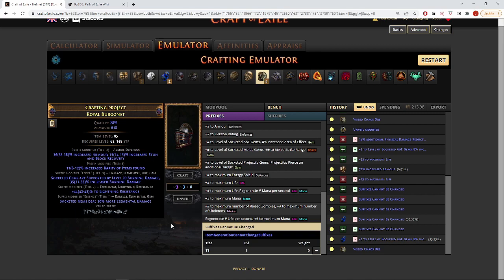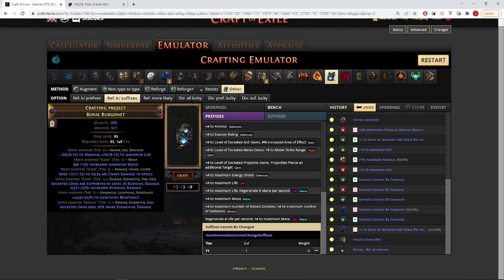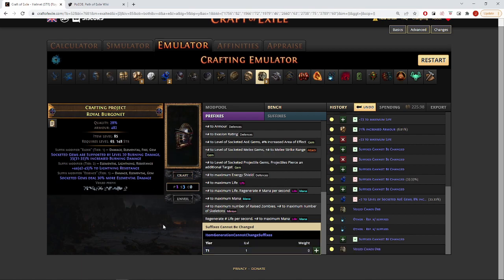One last thing that can happen but is rare: when using the veiled chaos orb I filled all of the prefixes — a rarity prefix, an armor prefix, and the veiled prefix — so I can no longer craft 'Suffixes Cannot Be Changed'. To reset the helmet, we go to harvest and find 'Reforge Keep Suffix' and use that. It can fill the suffixes again so we may need another 'Keep Suffixes'. Once we have a prefix open, slap 'Suffixes Cannot Be Changed' back on and veiled chaos orb. This is an extremely annoying, long, and expensive process, which is why I've decided I'm not going for conch effect — at least for now.